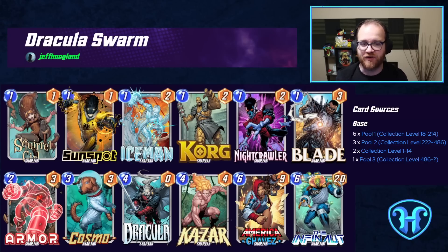One final note on this decklist: Blade can help get our hand clean at the end of the game, focusing down to one thing for Dracula to discard. But in the event we don't have something we want to discard with Blade, we can always play Blade behind Cosmo, because Cosmo will suppress our own on-reveals just like it suppresses opposing ones.